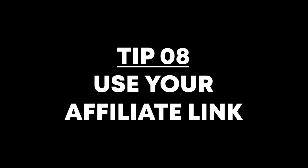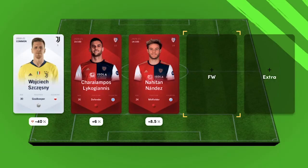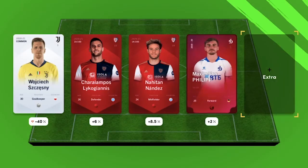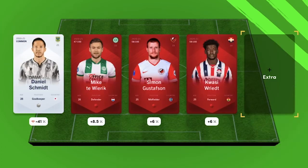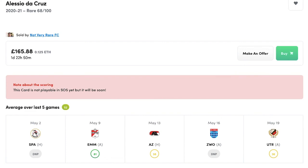My final tip for anyone joining SoRare is to make use of your affiliate link — mine's here on screen now. It's worth seeing if you can get anyone you know to sign up using your affiliate link, because after five rare purchases from the person who signed up, you'll both be rewarded with a rare card for free. You could definitely get a player that scores points and adds depth to your club. For example, I got Alessio DeCruz last season, who was on loan at Groningen, playing every week and scoring 40s to 50s — a great option for my global all-star team.